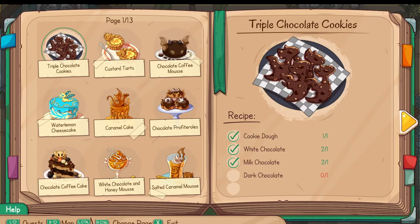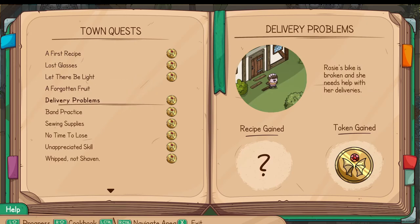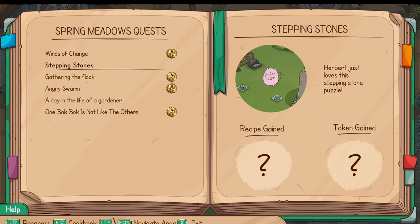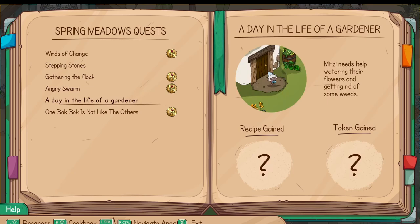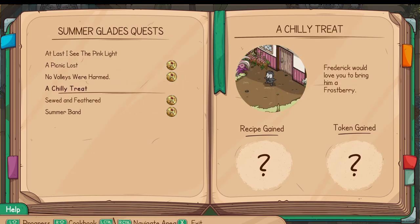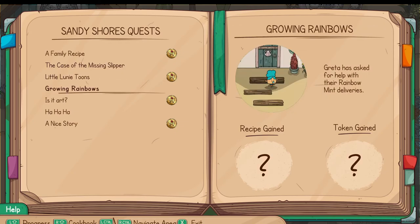We're gonna head back to town. Let's take a look at our quest log. We just need to actually make this but we don't have the rococo nuts yet. We still don't know how to solve his puzzle. Watering flowers and getting rid of weeds we can do. Rainbow delivery - we're not there yet. We don't have access to frostberries yet - that's a frostberry dessert so we can't make that yet. Rainbow mint deliveries - we can't get there yet.